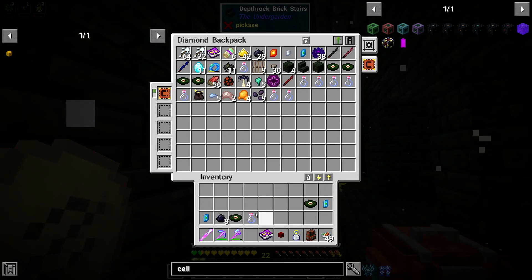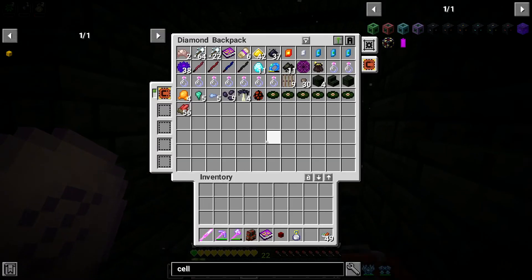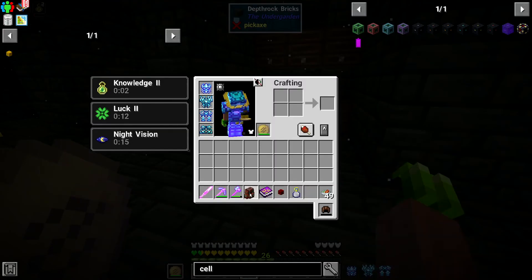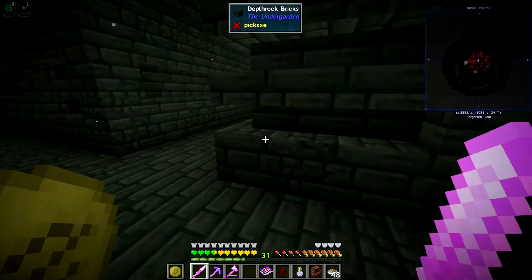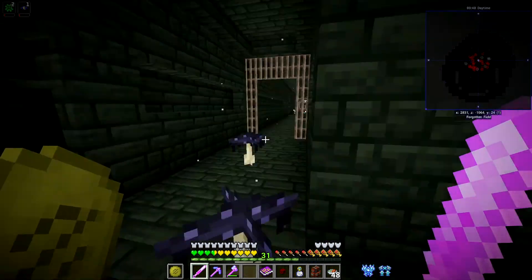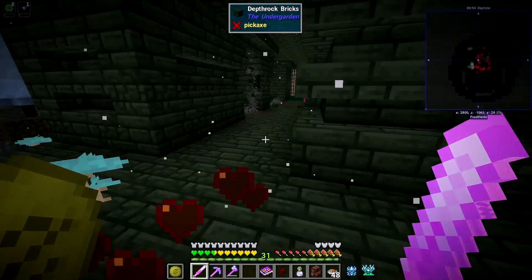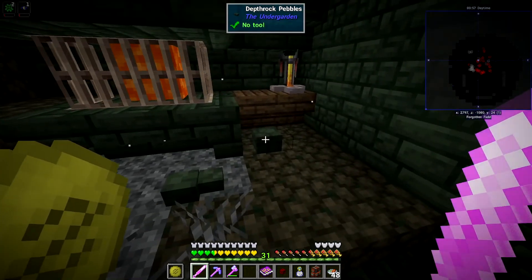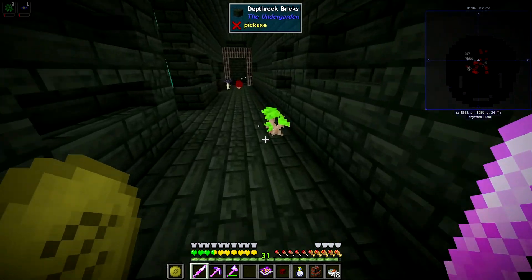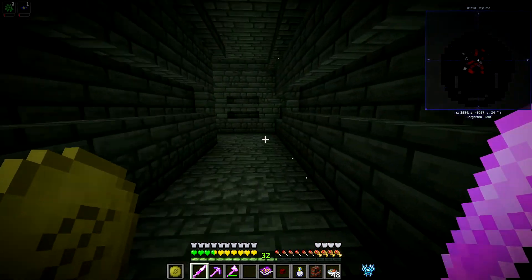These guys deal zero damage to me. Oh no, my backpack. And my sword. Where's my sword? Oh, it's there. That was weird. I want to say that's this crypt. I seem to have gotten everything. Another forgotten guardian. It seems like I've gotten everything. That wasn't too bad. Got a fair amount of loot. I think I'm just going to break out of this place.